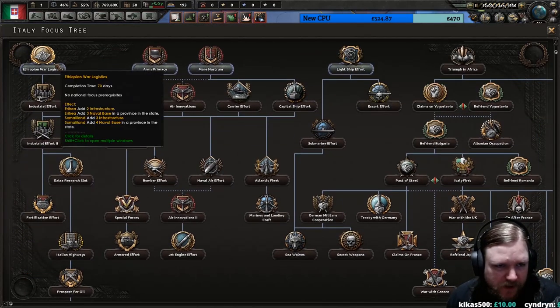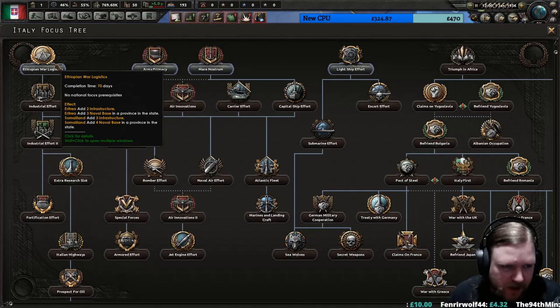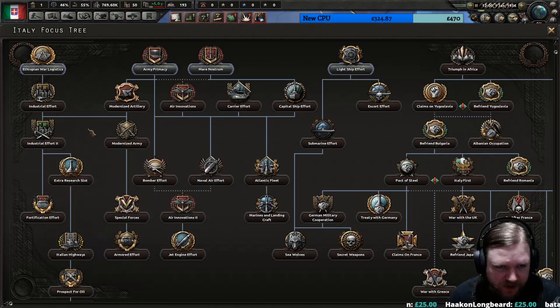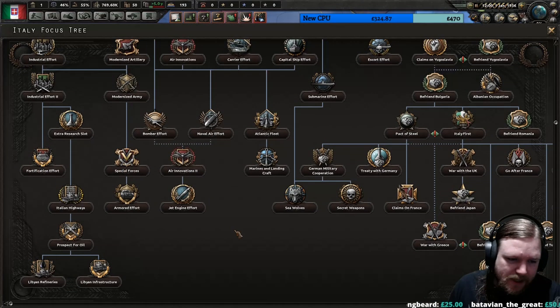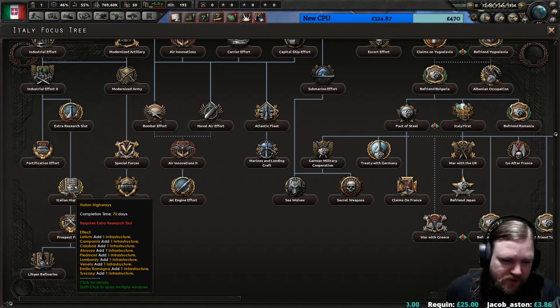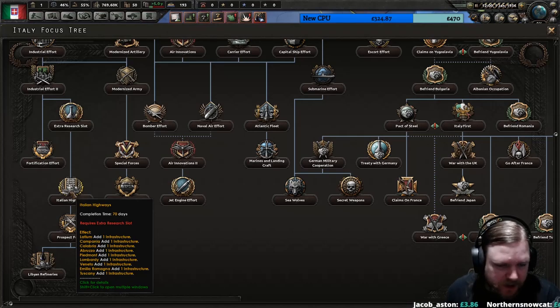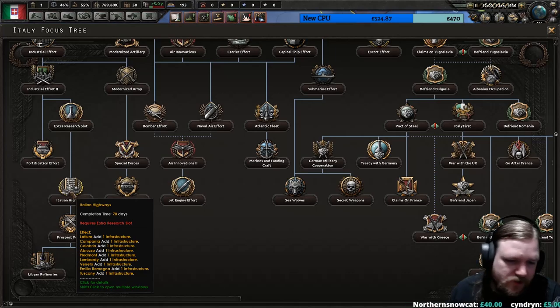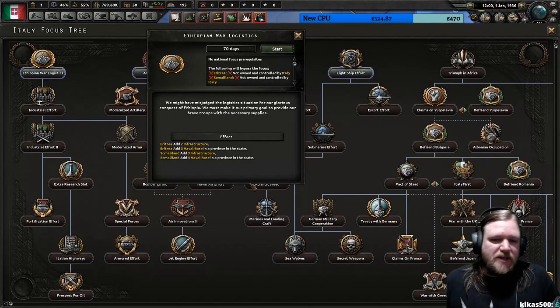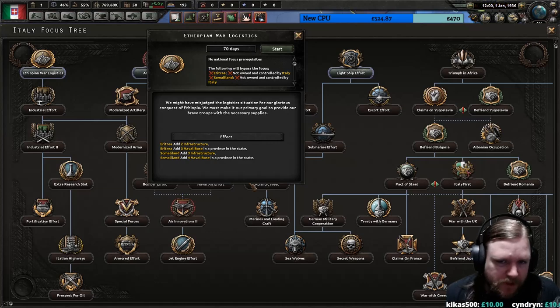We're going to do Ethiopian War Logistics. This gives us more infrastructure and naval bases in Eritrea and Somaliland, which means more supplies flowing into both areas. It leads to more industries, possibly more fortifications, and extra research — it's just a good idea to go down here. We must make it our primary goal to provide our brave troops with the necessary supplies. Let's begin that focus.